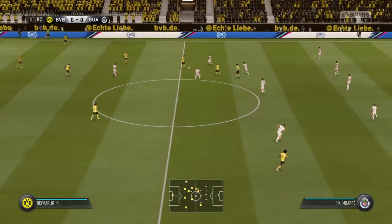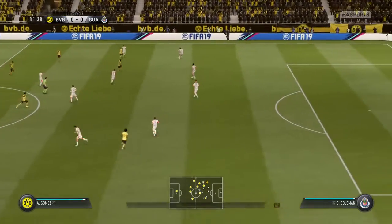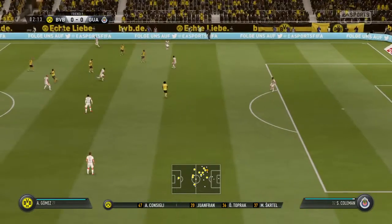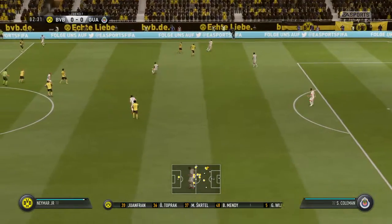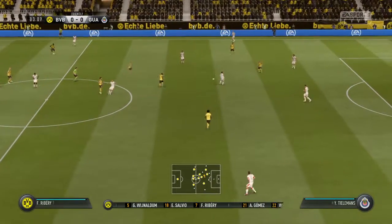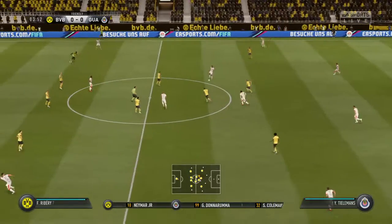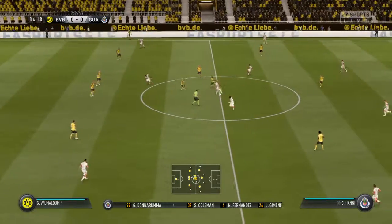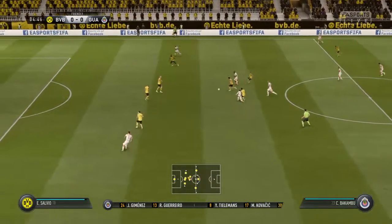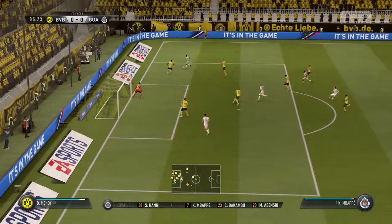This match features Borussia Dortmund, and they are playing Guadalajara. In the Borussia Dortmund line-up, Andrea Consigli plays in goal, Omer Toprak plays with Martin Skirtle in central defence, Frank Ribery starts with Jorginho Wijnaldum in the centre of the park. For the away side, Gianluigi Donnarumma is the goalkeeper, and Nacho Fernandes plays alongside Jose Maria Jimenez.